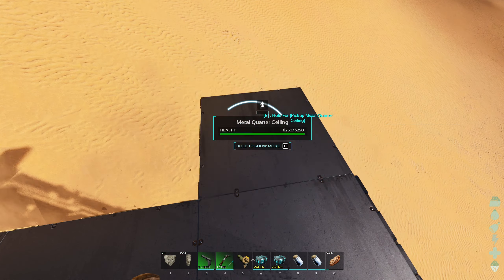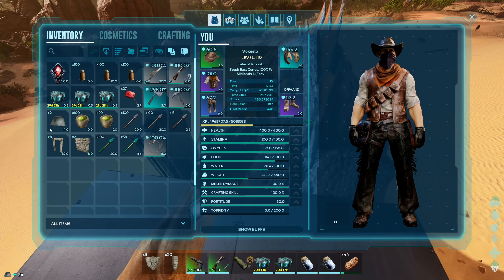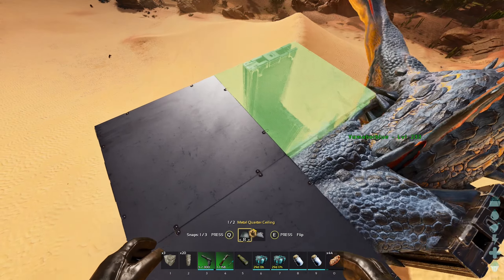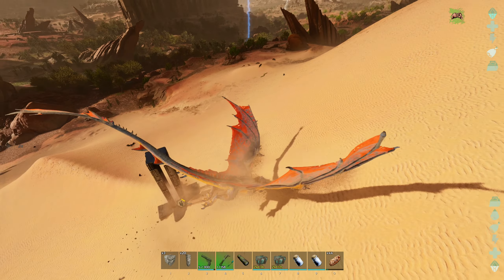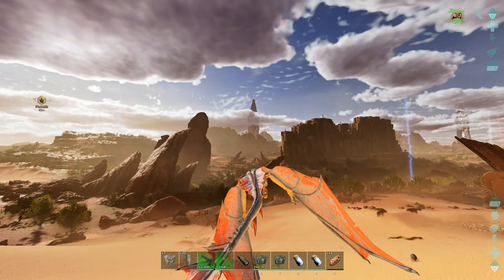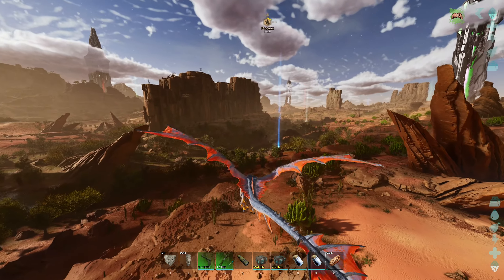I'm never gonna land on that — if I could just please work first try. Perfect, we're good. We can plop these back down correctly now. Right, we did it. Now if another storm starts, he's locked in there. Now what I actually wanted to do today was...